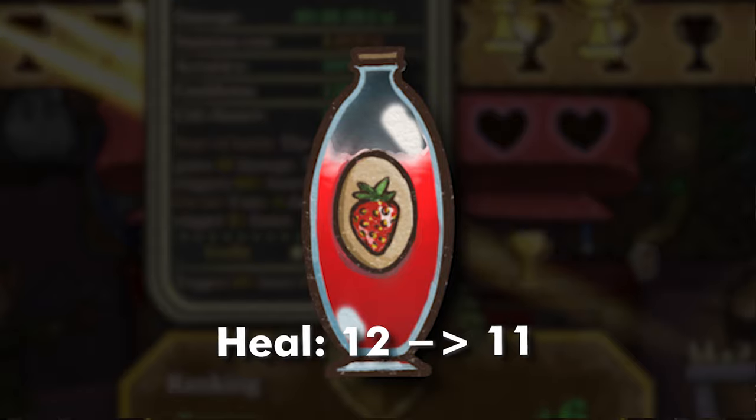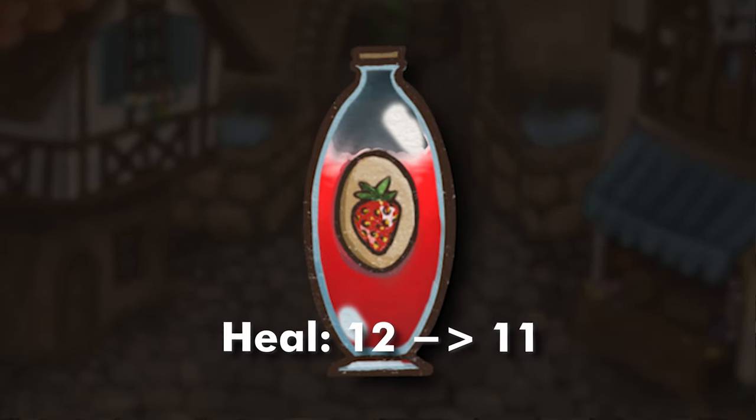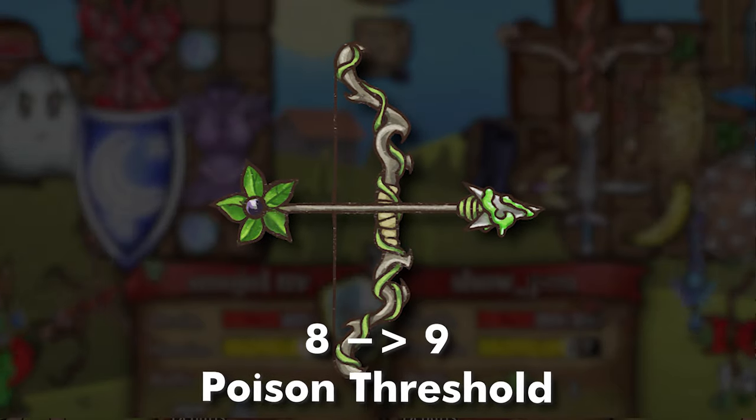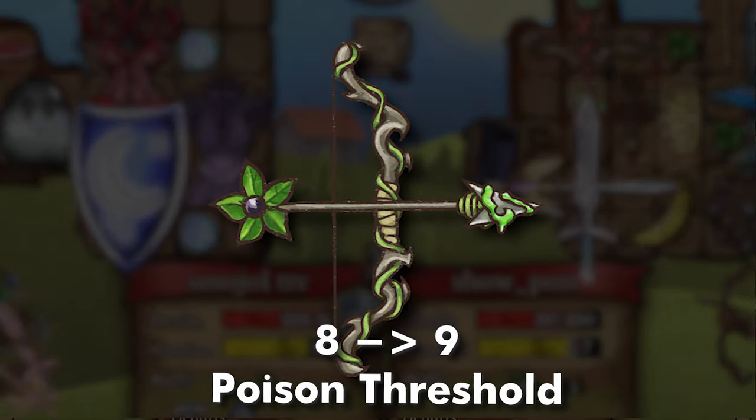The Health Potion got a surprise nerf going from 12 heal to an 11 heal. Belladoma's Whisperer got a notable nerf as well — the threshold to generate poison is now 9 instead of 8.